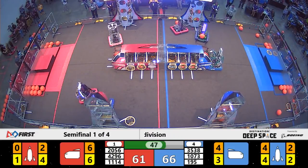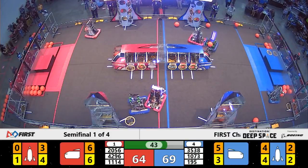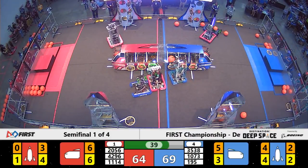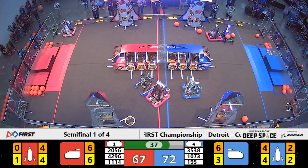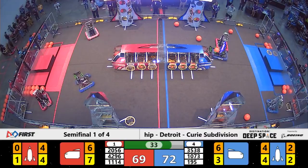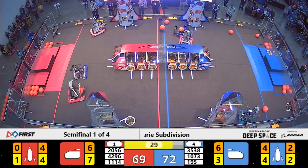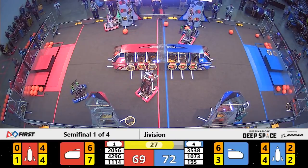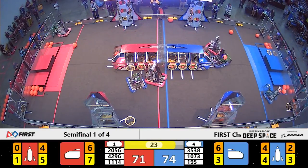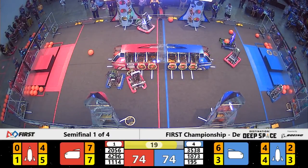OP Robotics working on the Red Alliance equivalent — they've got the middle level filled and are about to finish loading up the top level. Symbotics still having a lot of trouble getting around the defense of the Force team, finally able to place a hatch panel, but that took over a minute. Symbotics really being stymied by this defense; it is working for the Blue Alliance. They enjoy a very small lead, but the Red Alliance ties it at T-minus 20.